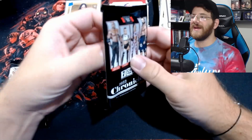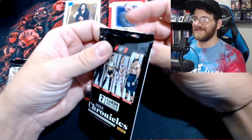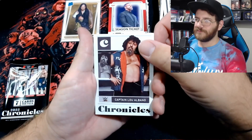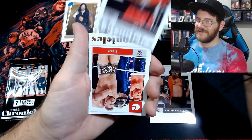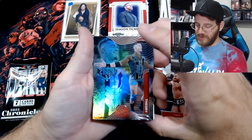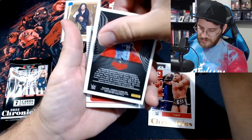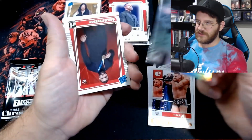Two packs left — these are the last two I set aside on purpose because I just felt like there was something about them. Let's see how wrong I was, hopefully they're not duds. Captain Lou Albano. Mr. T. T-Bar on the Bronze Chronicles. Ooh, a Theory Illusions — is that a red Illusion? I think it is because a normal Illusions doesn't look like that. Kind of a cool one.